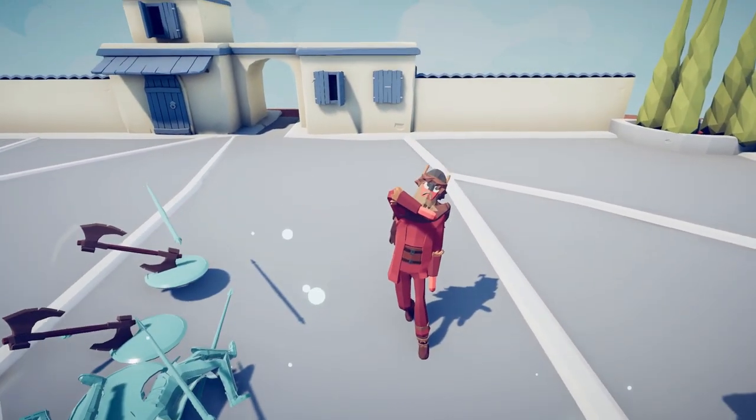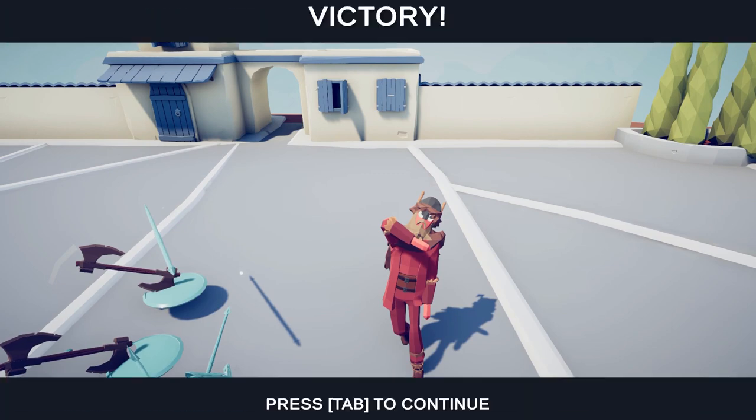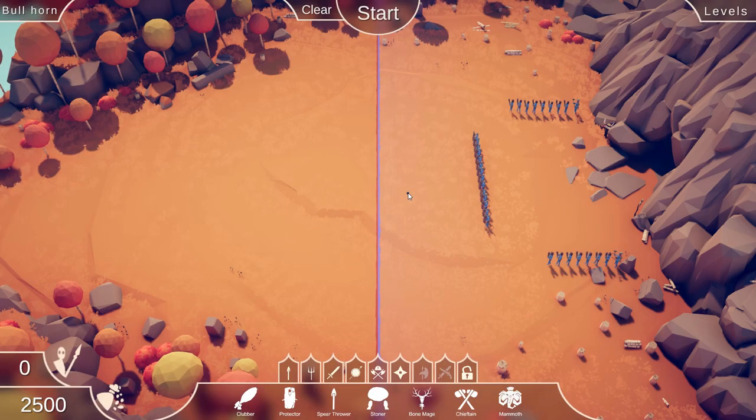Easy victory — unit possession with the Ullur. Very powerful unit. Alright, let's check out another level that was pretty difficult for me without unit possession. This level is called Bullhorn, and again it's kind of tricky.